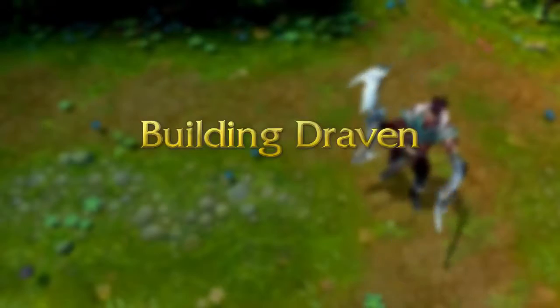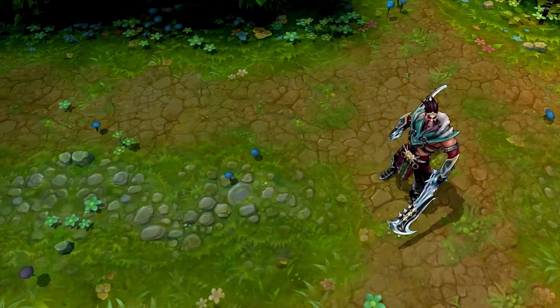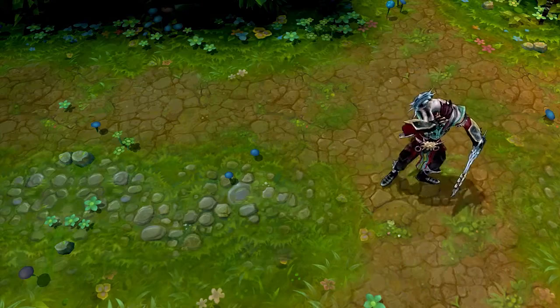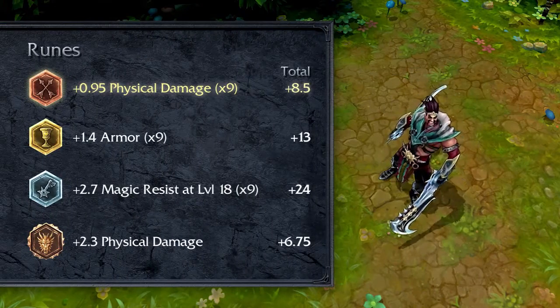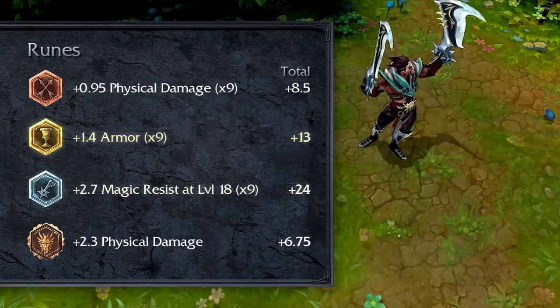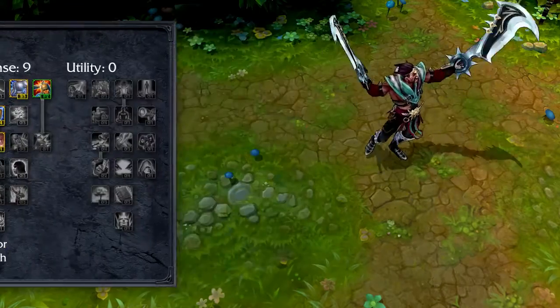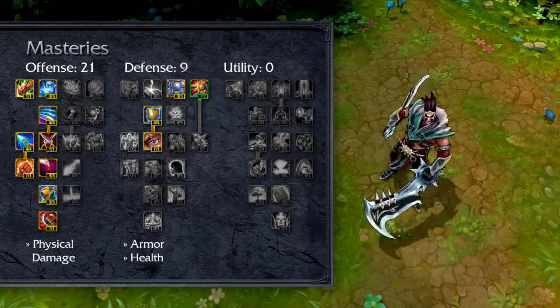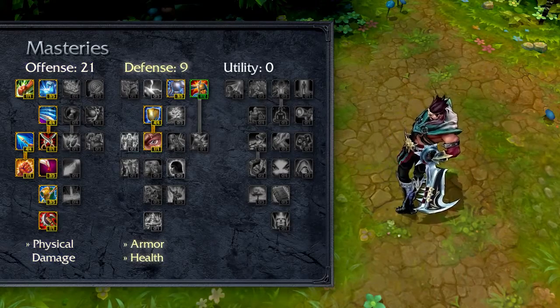I recommend building Draven for physical damage output, with a splash of durability for small skirmishes where you'll end up taking damage. For runes, I recommend flat attack damage marks, flat armor seals, magic resist per level glyphs, and flat attack damage quintessences. For masteries, I recommend 21-9-0, focusing on physical damage increases in offense, plus bonus armor and health in defense.